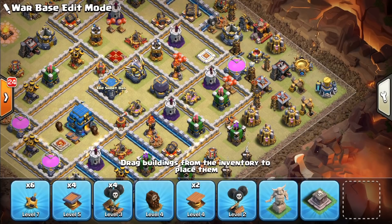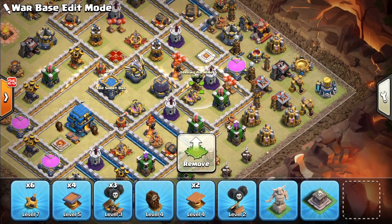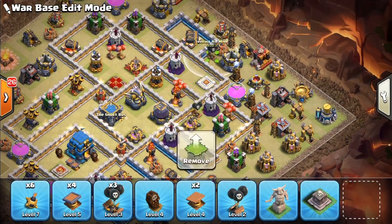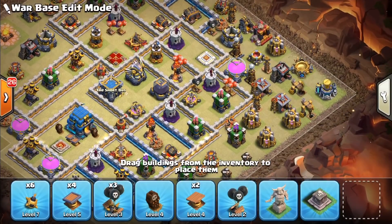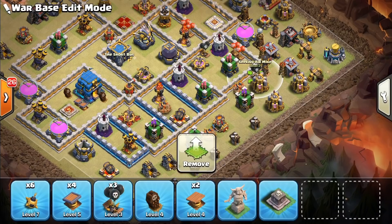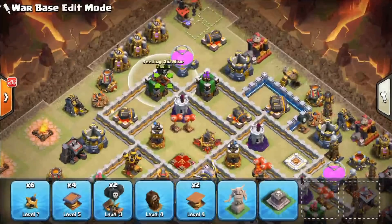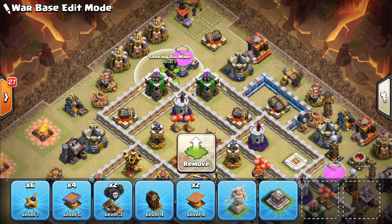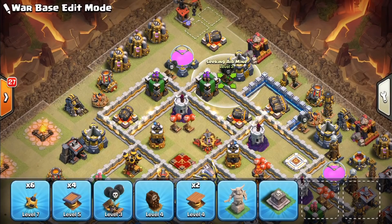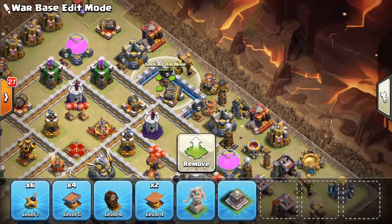Let's go ahead and place our black bombs — seeking air mines. I want one here by the wizard tower and inferno, hopefully to catch an e-dragon — a little e-drag bait. Let's put one out here as well to help protect that funnel from a baby dragon. Let's put one out here too — speaking of protecting from baby dragons. We'll put one here, and I think I'll place the last one here — this looks like baby dragon bait to me.